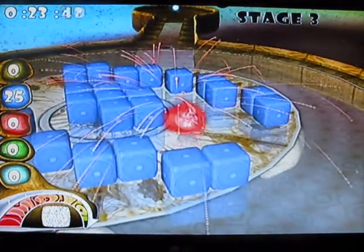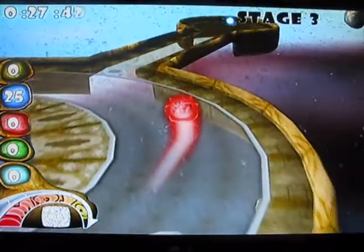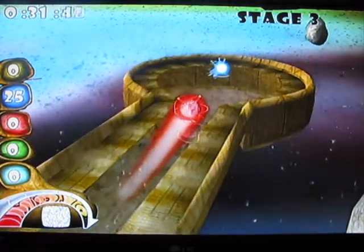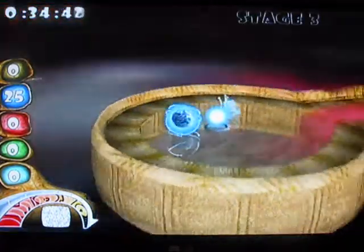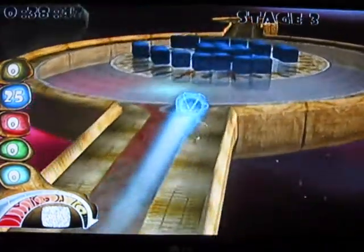You use the left analogue stick on the Xbox controller to control your ball, and the right one changes the camera. And when there's a different colour block, you have to go on this pad, change yourself to the corresponding colour, to get rid of all the blocks.